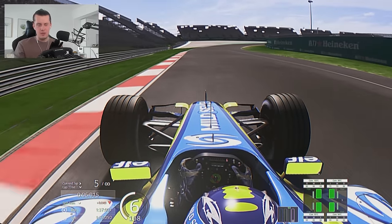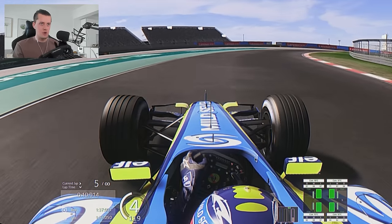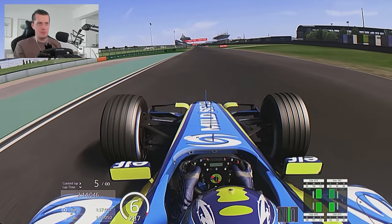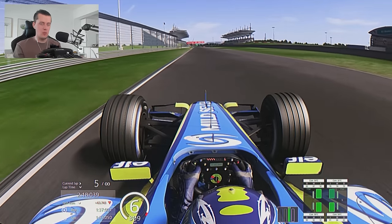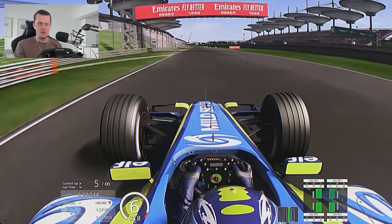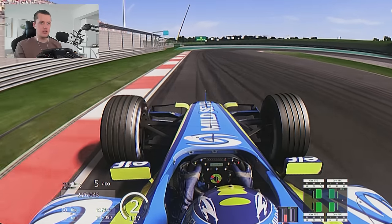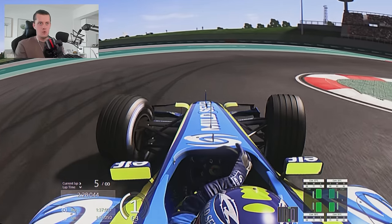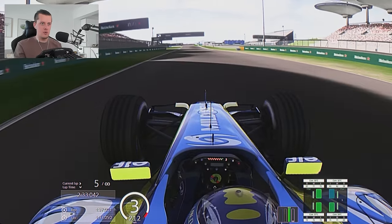I want to put it all together with an improved car package on attempt three. The car is already pretty aggressive on the front end, but I've put more front wing on, kept the rear wing the same, messed around with the diff to try and get a bit more rotation, and gone back up on traction control. Let's try and match or slightly improve what we did before, then clean up the mistake to have a better overall lap.